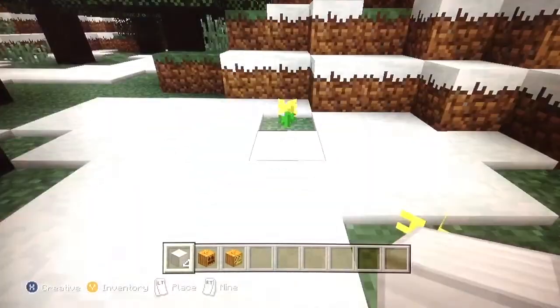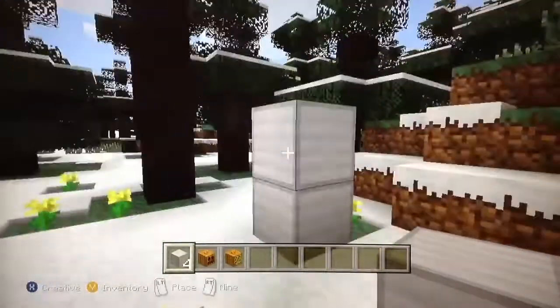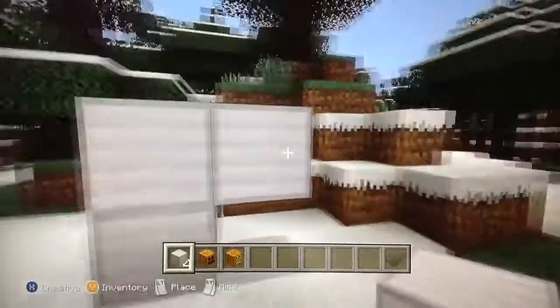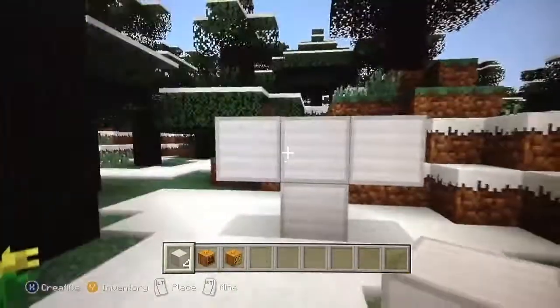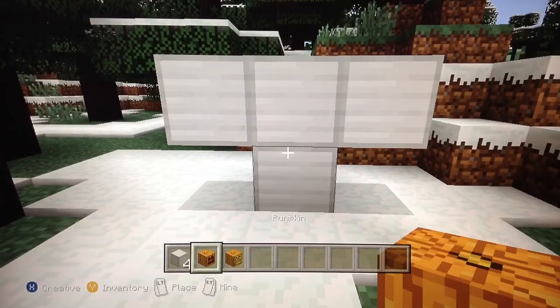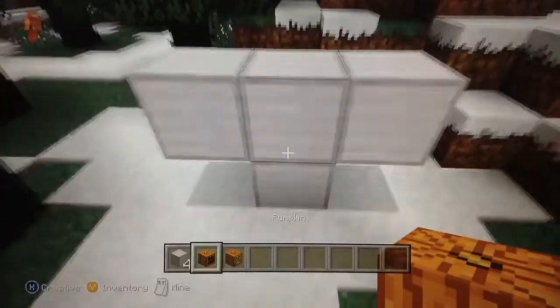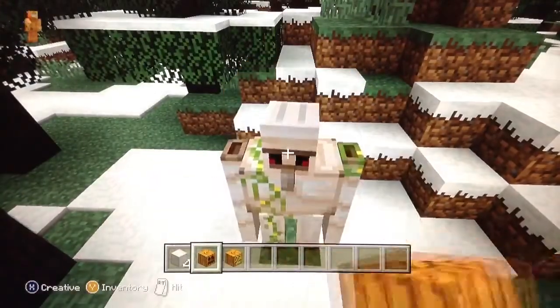Here we are. What you need is four Iron Blocks, and you're going to place them in kind of a plus sign, just not putting the top — and that's where you're going to put either your Pumpkin or your Jack-O-Lantern. I recommend using Pumpkins, because if you use a Jack-O-Lantern, you're kind of just wasting it. So you're going to place that on top.